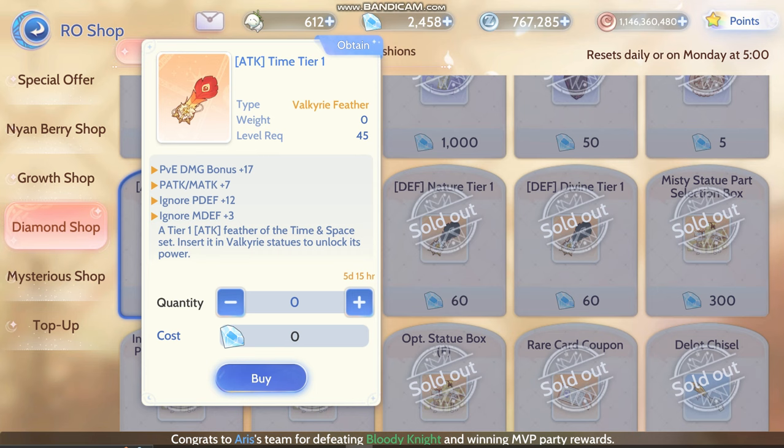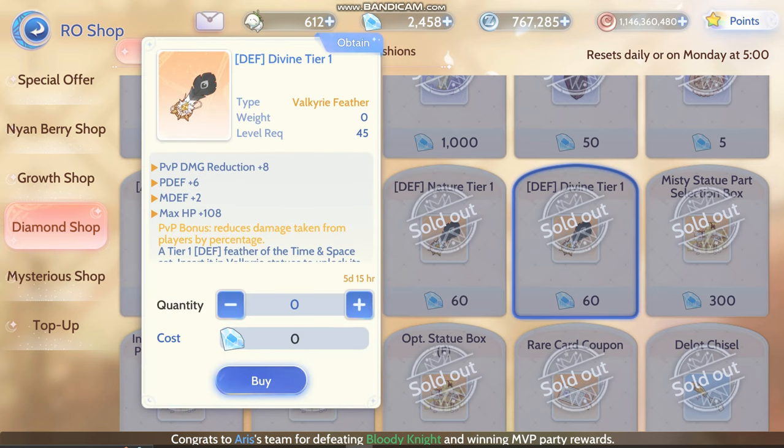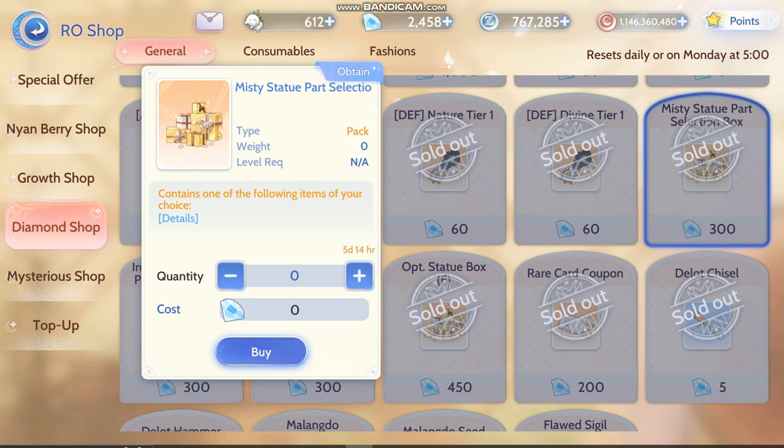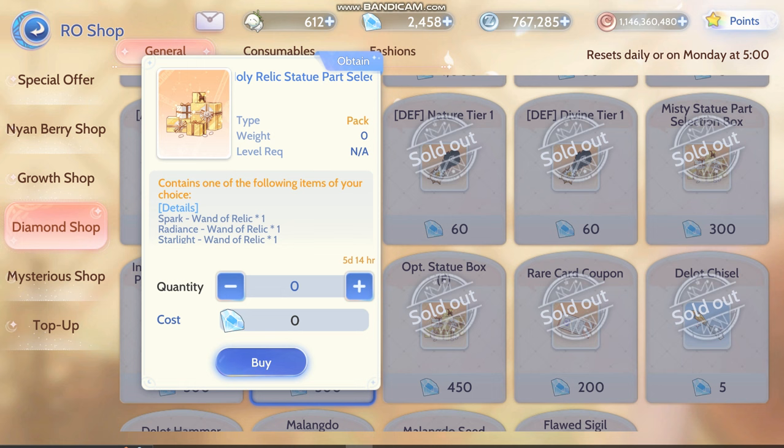All the time-space feathers, if you haven't maxed it out yet, you can go for it. This one as well — Missy statue box. But most importantly, the optional new statue box. You open it and there's a lot of stuff that helps in PvP content.